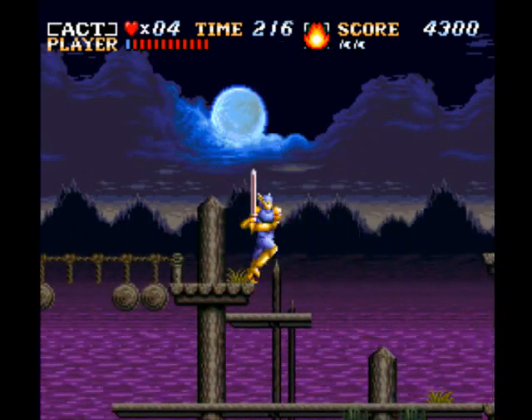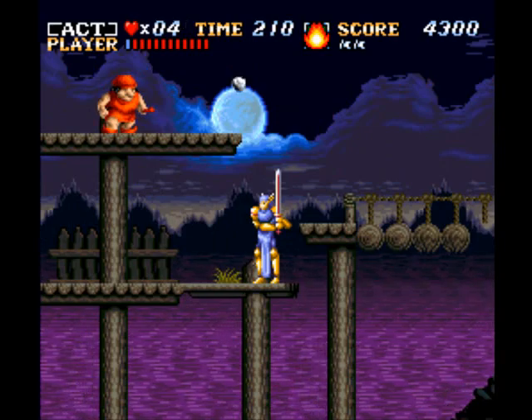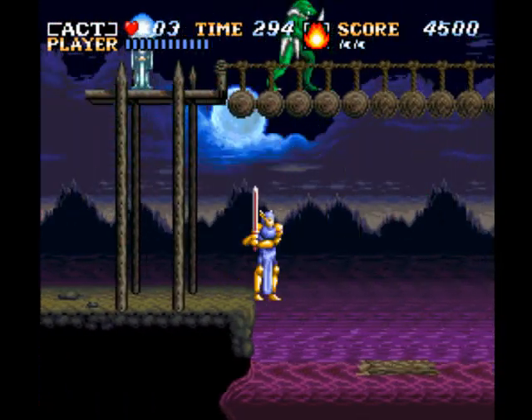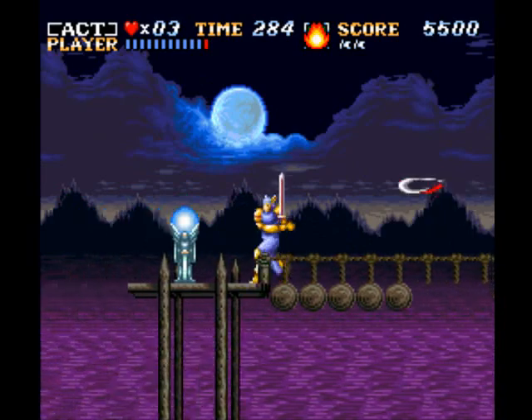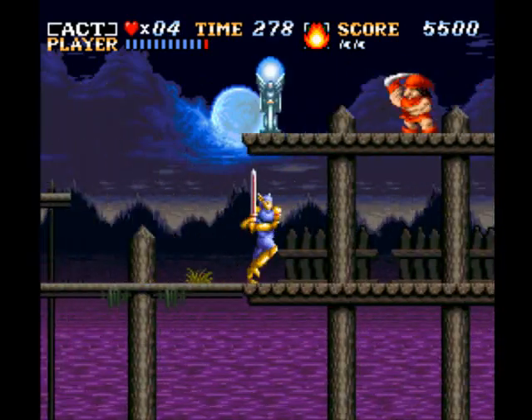I might need this one up. Because getting up here... So anyway, that's the death stance in Actraiser. You just kind of hunch over on the ground with your sword in the ground. Screw you guys — I'm going to get that one up again because I'm stubborn. Ha-ha! I am victorious this time.